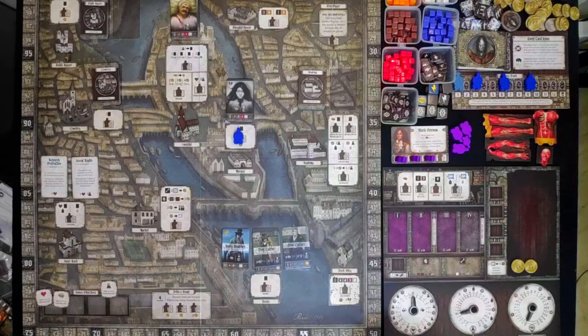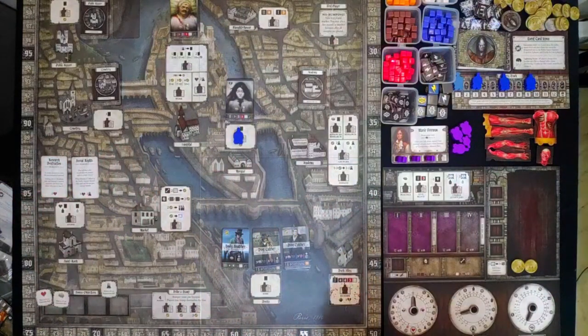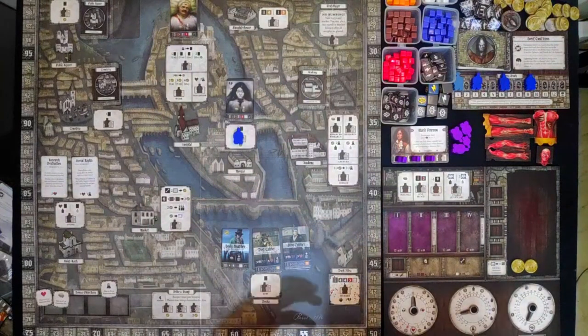This is the Board Game Hero. Today we are going to play Abomination: Heir of Frankenstein. If you want to learn how to play the game, I will attach a link somewhere here on the screen so you can go to a video that will teach you how to play. As for myself, I will be starting my solo game.